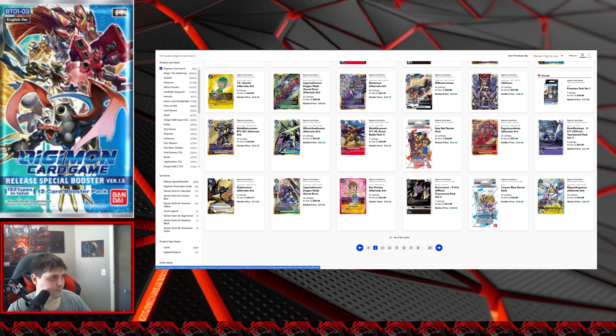DemiDevimon: this card is increasing a little bit again. This is a tournament pack promo card, looks like it's up around $6 from the market value with only nine listings. I think there's like an Impmon or something that does a three-card mill instead of two. It's always good to have more options — it's a three drop, so you can run eight cards that do roughly the same thing. We'll keep an eye on that one.